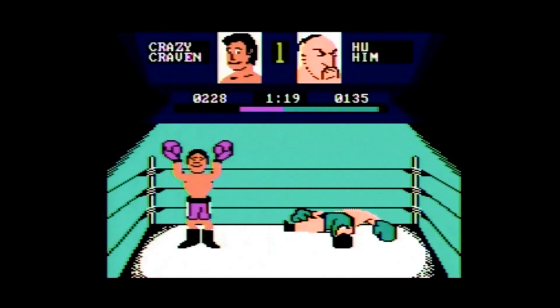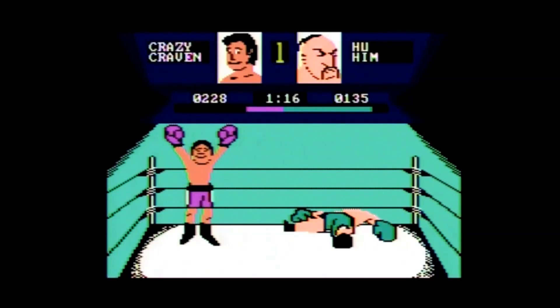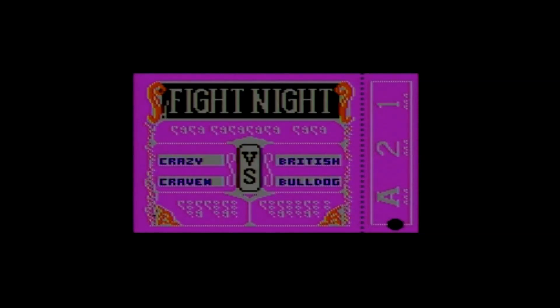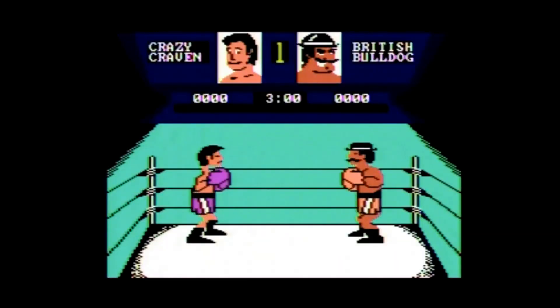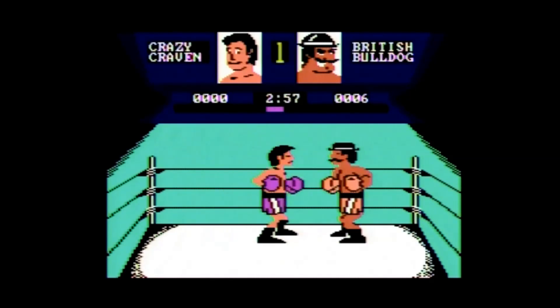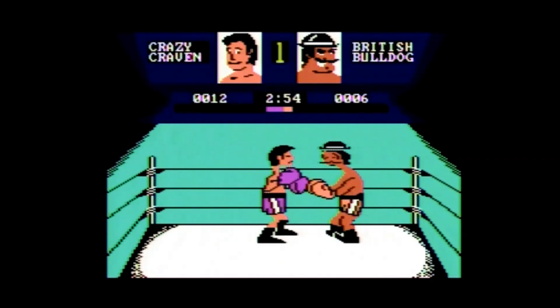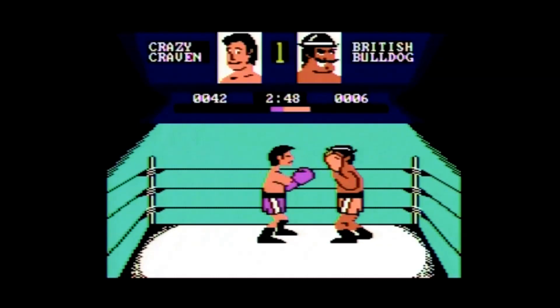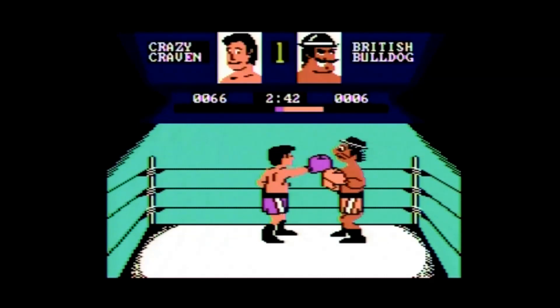Each match consists of three rounds. There is a bar for each fighter that, if it fills up, will cause the fighter to get knocked out. When a fighter is knocked out, whether player or computer, they will never get up — so this is essentially a single-knockout game. If neither boxer is knocked out after three rounds, the game is decided by points earned for successful punches and blocks, which can vary depending on which boxer you face and where you hit them.